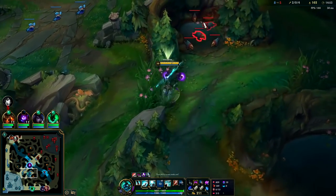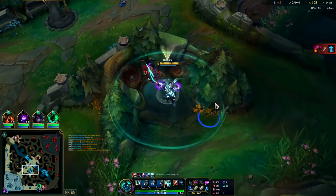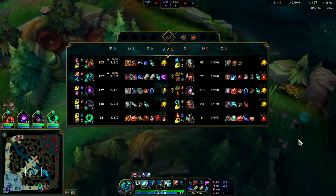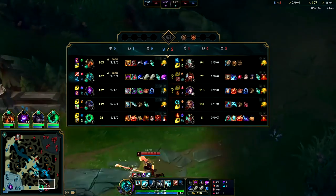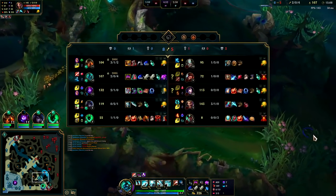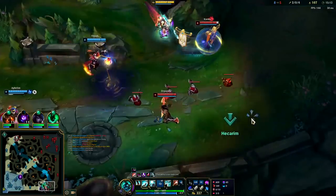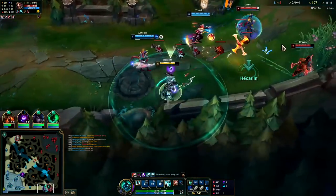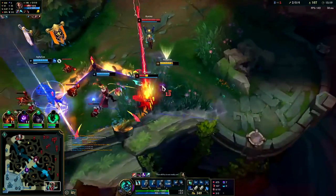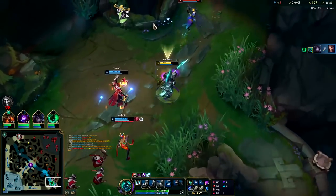Bought Chemtank - boom baby. Just lost bot turret - oof. Draven's still shoving, he's two full items at the 15 minute mark - oh my god, must have gotten some big cash-ins. Karma's not a full item yet when Draven's already two full items - how balanced is that, it's ridiculous. We couldn't even fear him - I don't know if our R missed or if he cleansed it frame-perfect.